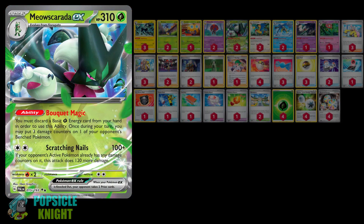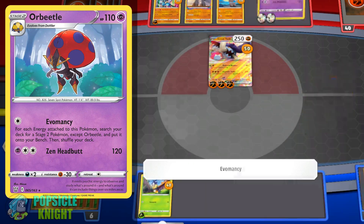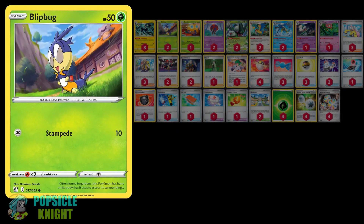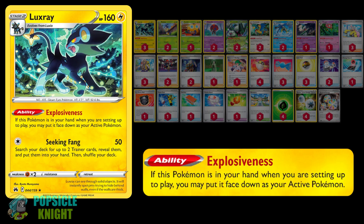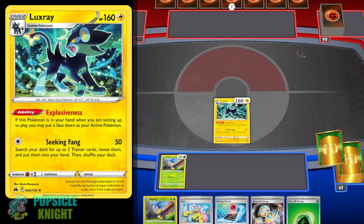Since Myoskurata EX is a Stage 2, I'll be utilizing Orbital with the Evomancy attack. Depending on how many energies are attached on Orbital, you can search your deck for that many Stage 2 Pokemon and put them straight to your bench. Orbital is a high-risk, high-reward setup, and the probability of winning greatly depends on how well you can have Orbital set up all of your Stage 2 Pokemon. Most of the time, we'll be starting the game with Blipbug to evolve into Orbital.